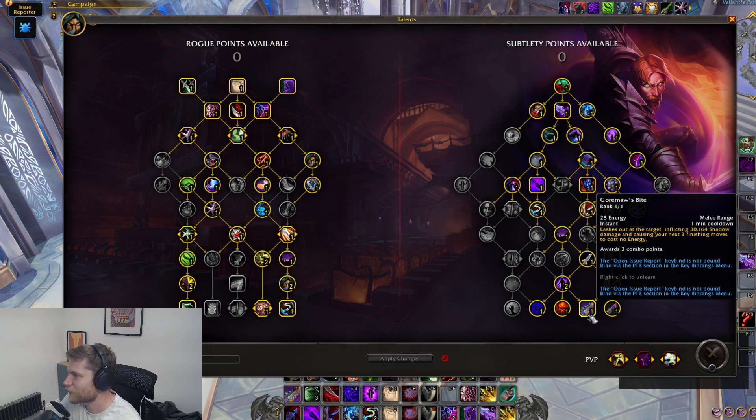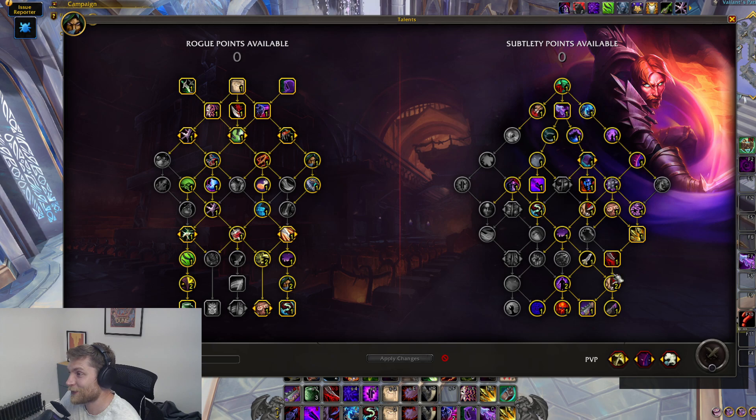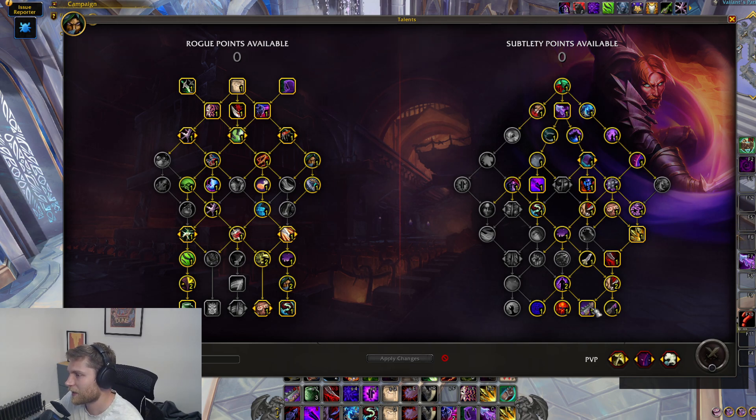On to notable mentions. The first notable mention is Gormor's Bite - I'm excited to see its comeback. It is just adding complexity, but it's good, and I do like playing with it. It feels very, very rewarding to use this at the right time and get the most out of the energy savings. For those who don't know, Gormor's Bite inflicts some damage, gives you three combo points, but the main thing is it causes your next three finishing moves to cost no energy, which really helps in low energy scenarios. You're going to be able to save up energy and then spend a finisher and still get those energy returns. It feels great to slap it inside of all your cooldowns - everything just layers on top of each other to give you a much higher peak.